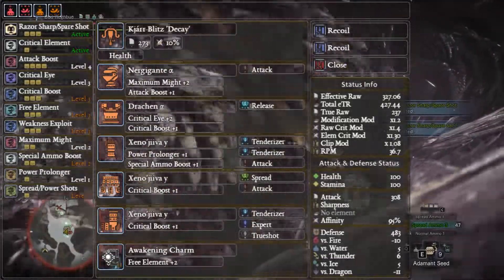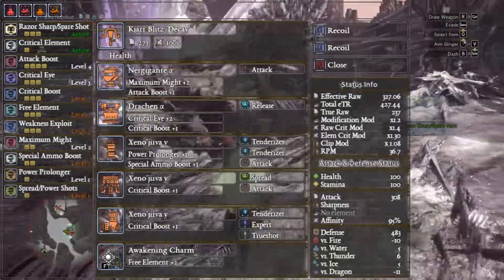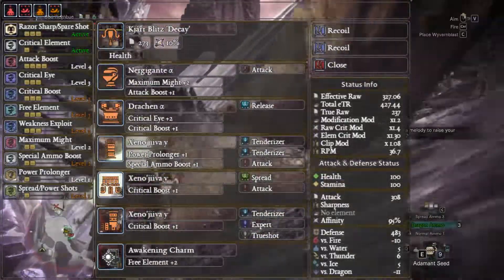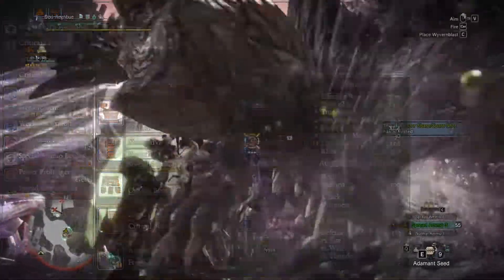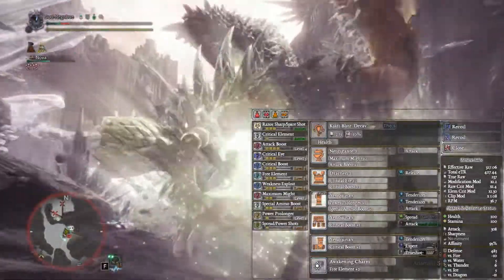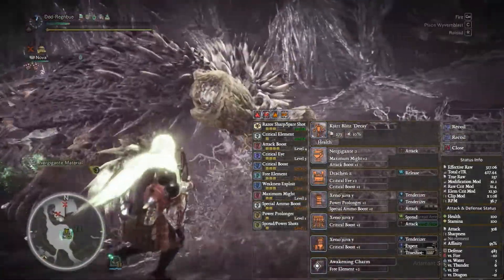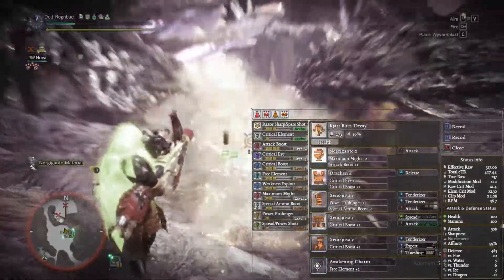From here we are using a health augment. The armor is: Nergigante Alpha helmet with an attack decoration, Draken Alpha chest with a release decoration, Xenojiva Gamma gloves with two tenderizer and an attack decoration, Xenojiva Gamma waist with spread and one more attack, and then Xenojiva boots with tenderizer, expert, and true shot. Finishing it all off we have the Awakening charm. This gives us spare shot, critical element, attack boost level 4, critical eye level 3, critical boost level 3, free element level 3, weakness exploit level 3, maximum might level 2, special ammo boost level 2, power prolonger, and spread shot.